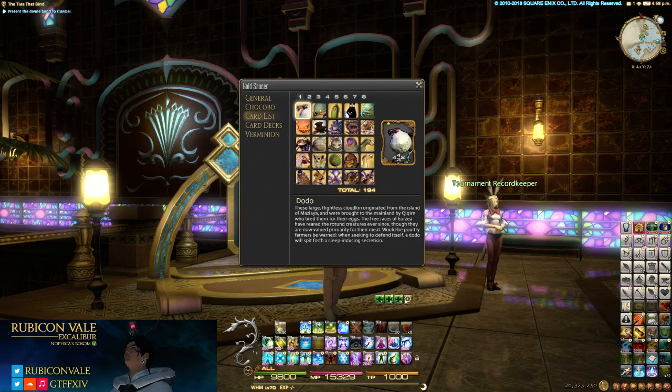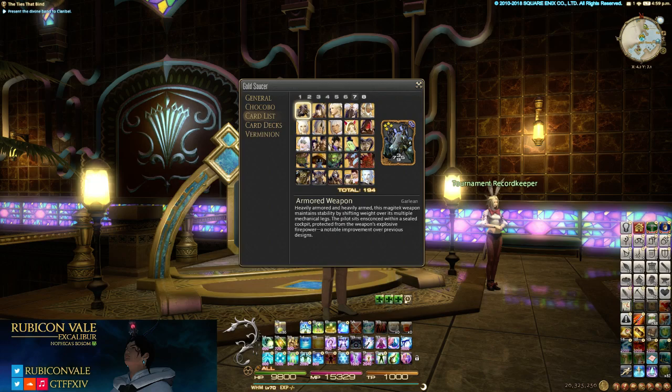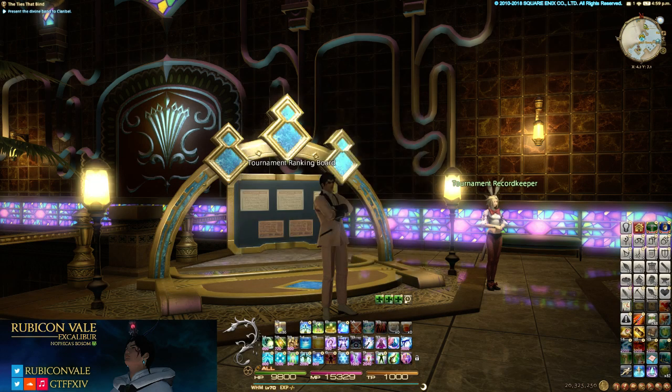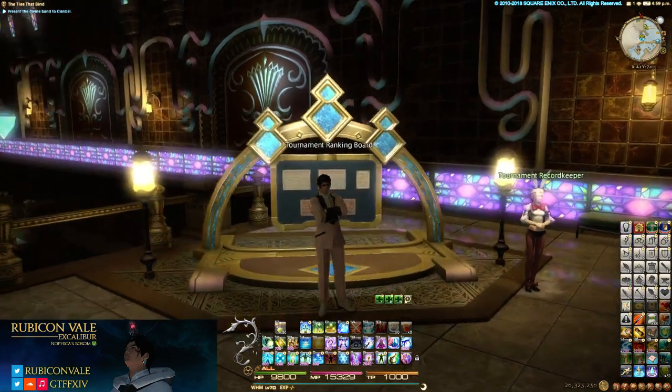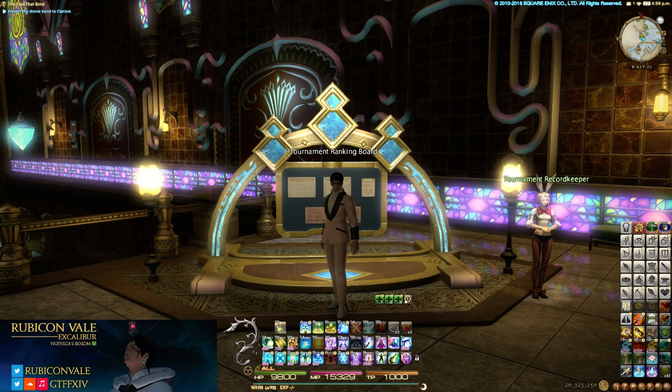I like to use the site ffxivtriad.com — it's got a pretty neat layout. What I like is I can check off which cards I've gotten, and it tells me what NPCs and when things were on a timer. So there you go guys, thank you for watching. I plan on doing a few more Triple Triad videos in the future. If you like this, leave me a comment or ask me to do some other stuff — I don't mind doing some mini tutorials. I'm not an expert, but I like to play. Any tips I can share, I'd love to share them with you. Thanks guys, have a great day.